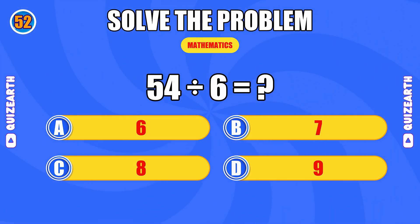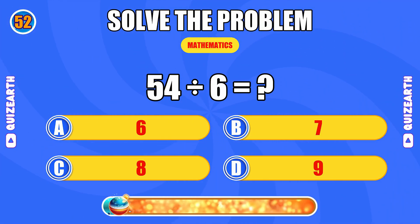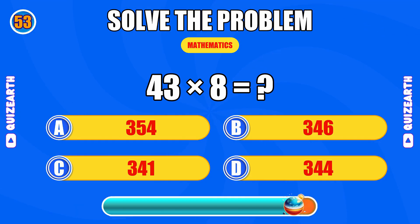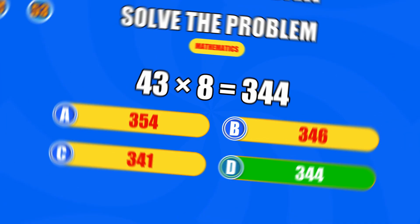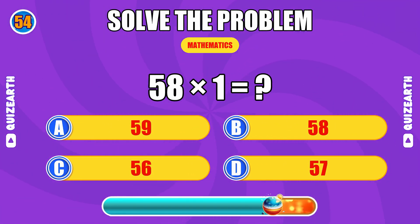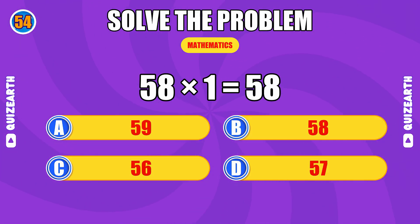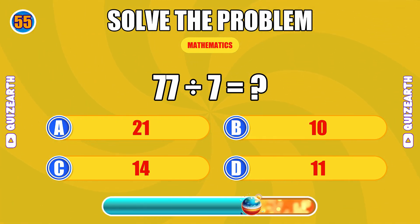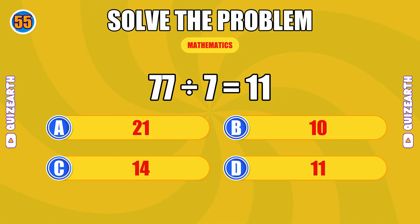What is 54 divided by 6? Laser focused, the answer is 9. How much is 43 times 8? Almost there, the answer is 344. What do you get when you multiply 58 by 1? Penultimate perfection, the answer is 58. What is 77 divided by 7? Final question, bring it home, the answer is 11.